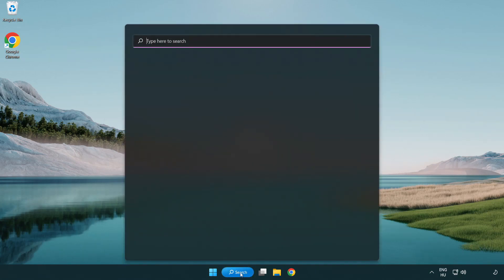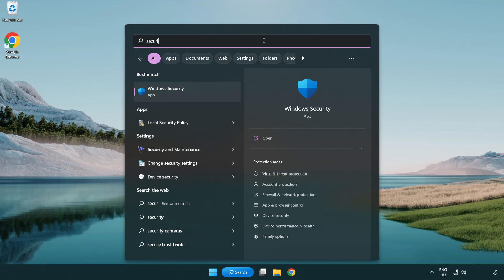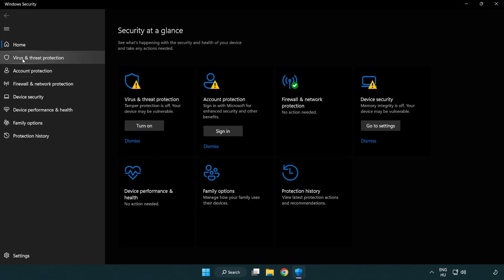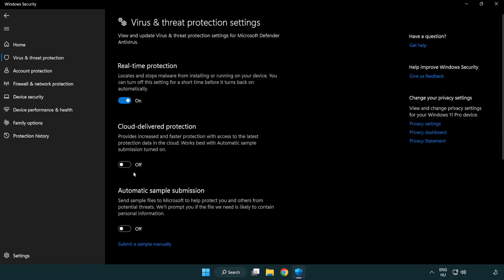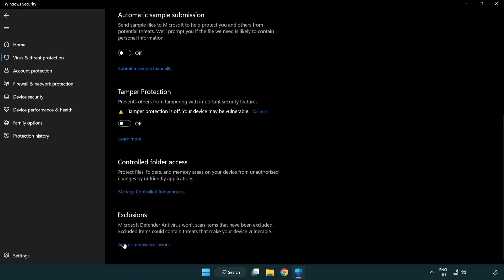Click the search bar and type Security. Open Windows Security. Click Virus and Threat Protection, then scroll down and click Manage Settings. Scroll down again and click Add or Remove Exclusions.